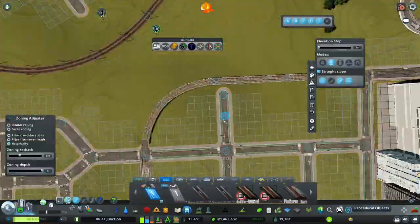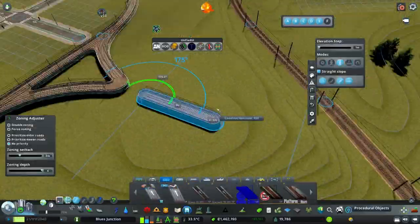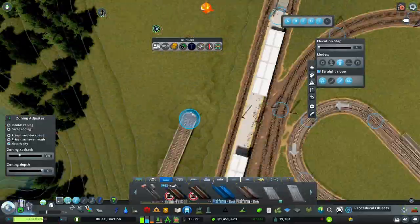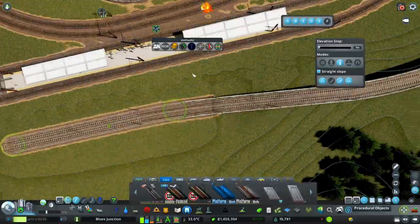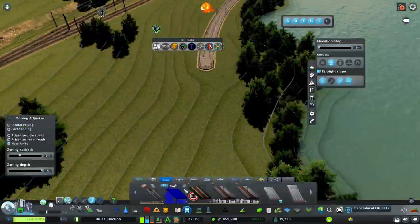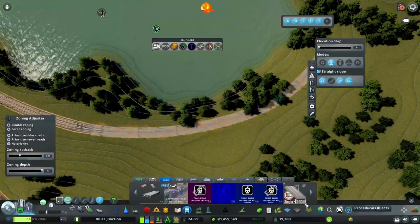Hi, my name is Onza and welcome back to Blue's Junction episode 5. This is a Cities Skylines series in which I build an American city, but it's mostly from my imagination, so there might be some inaccuracies.